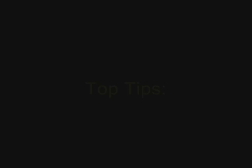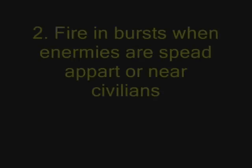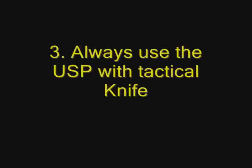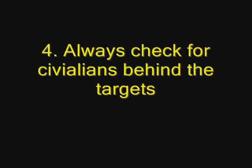My top tips for doing the pit are pretty simple. Don't waste your ammo — do not spray unnecessarily unless I've told you to at the start. Throw bursts at enemies that are far apart or near civilians; you do not want to hit civilians through a spray. Use the USP with tactical knife when it comes in handy on the top floor bit. Always check for civilians behind targets when you are spraying, particularly at the last little bit where you will hit civilians quite a lot.